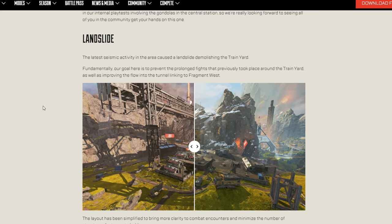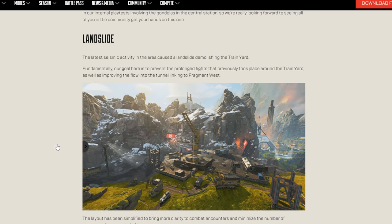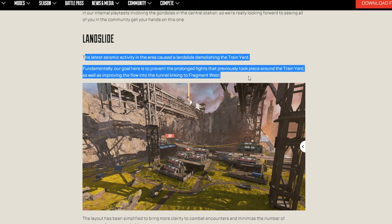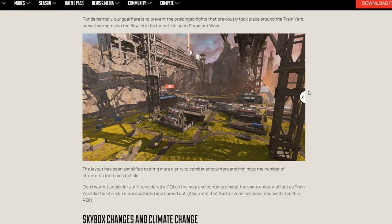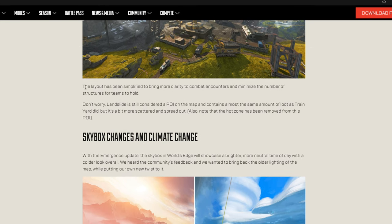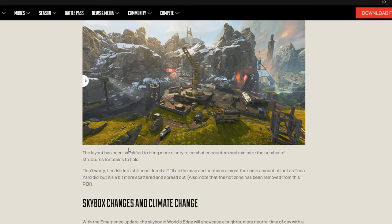It looks like Train Yard got crossed off the map as well — it's no longer here. This is actually why I thought Harvester had disappeared; I confused it on the map from the gameplay trailer. Seismic activity has impacted Train Yard and it is now gone — all the zip lines are gone. We now have a new POI that looks kind of like the one that used to be to the left of Train Yard. It's been simplified, and I'm not sure if this is going to attract more people or deter them.